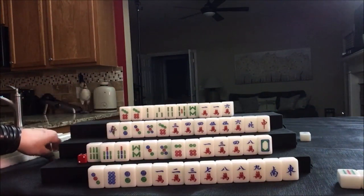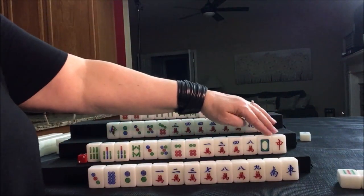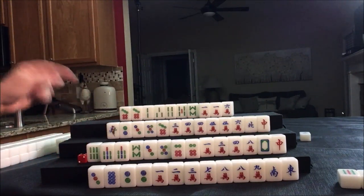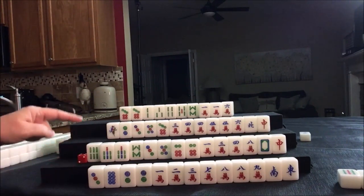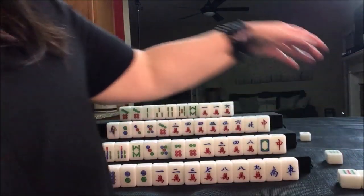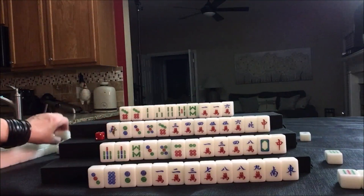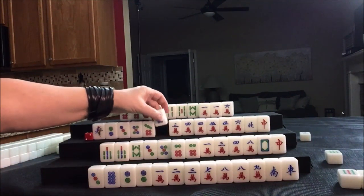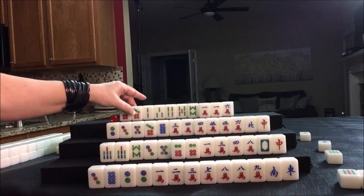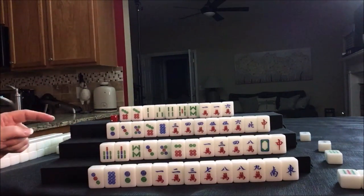We need to pung and pair up, so let's just start discarding a suit to see if we can draw in either dots or cracks. We drew an eight dot — not helpful. Let's get rid of this one bam; that's not helpful at all. Up here we want to pung — you don't want to chow. You could chow one-two-three, but if you mix pungs and chows in mixed suits, that's going to be a chicken hand. We draw a five dot — not helpful, we need to pair up. Let's discard the three bam; there's already one out.